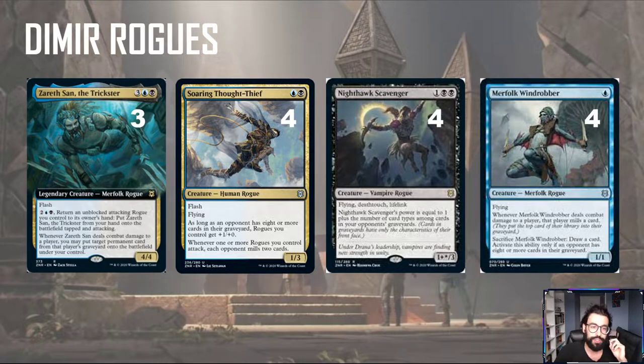Creature-wise, we have Zareth San the Trickster. This is a 5-mana 4/4. We're playing three of them. It has Flash and an ability very similar to Ninjutsu. For 4 mana, you can return an unblocked attacking rogue you control to its owner's hand and put Zareth San onto the battlefield from your hand, tapped and attacking. Whenever it deals combat damage to a player, you put target permanent card from their graveyard onto the battlefield under your control. Notably, it says permanent, so you can grab lands, planeswalkers, enchantments, artifacts, creatures — anything like that. Really an awesome card. It's from hand, not from the command zone, so you can't take advantage of it in Commander that way.